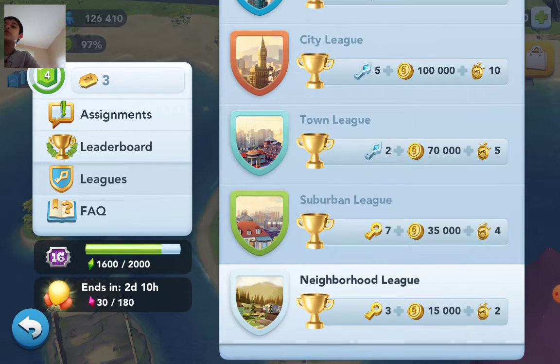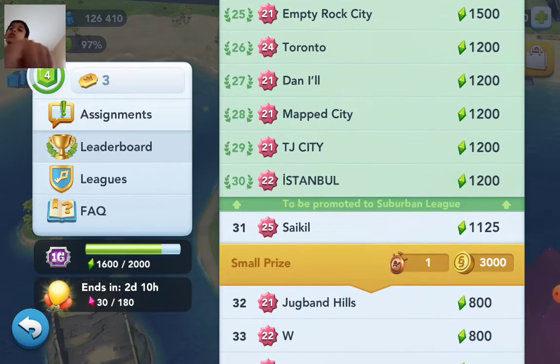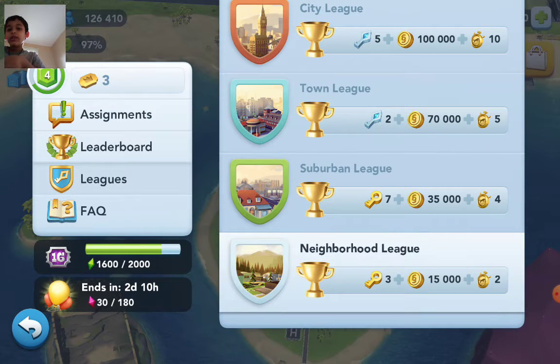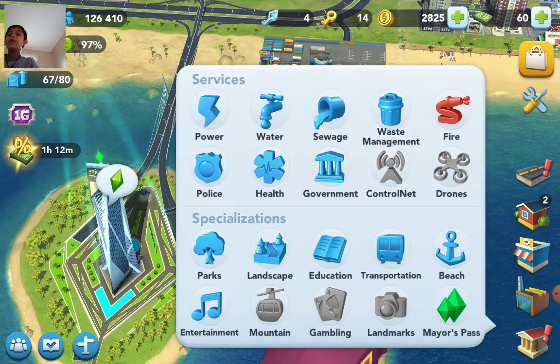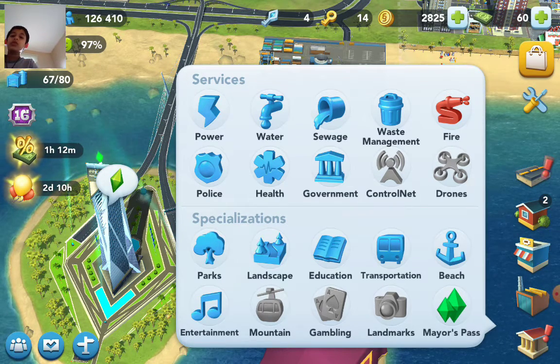But if you stay between Suburban League and Neighborhood League — always staying just above the promotion threshold — and every contest you start back in Neighborhood League, you'll keep getting a good amount of golden keys. You can use these for landscape, education, transportation, beach, and all that other stuff.